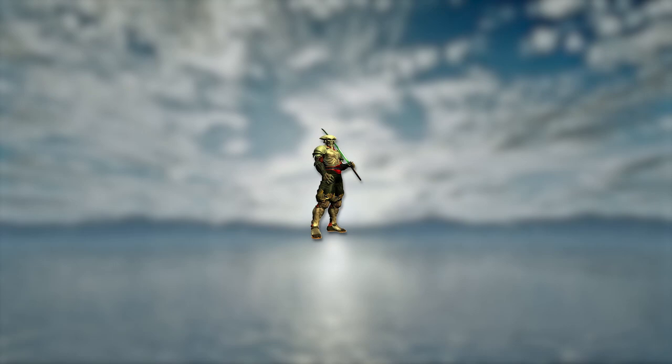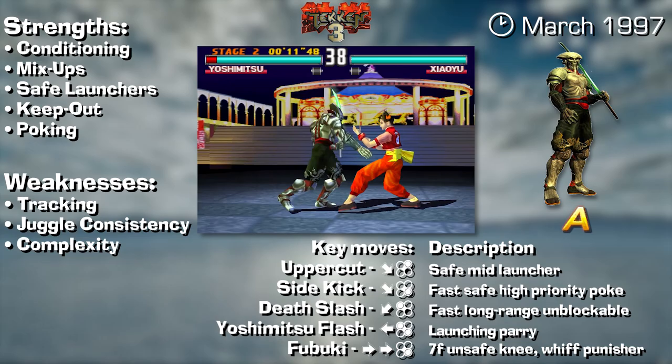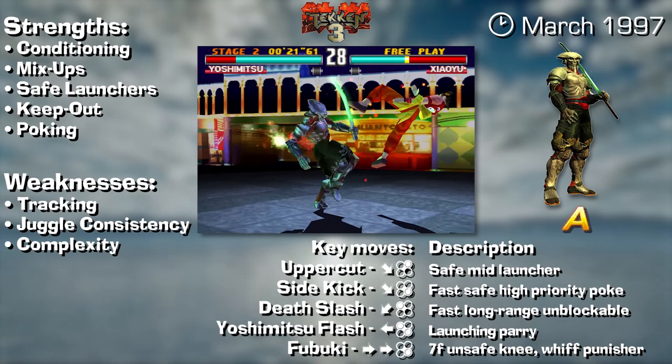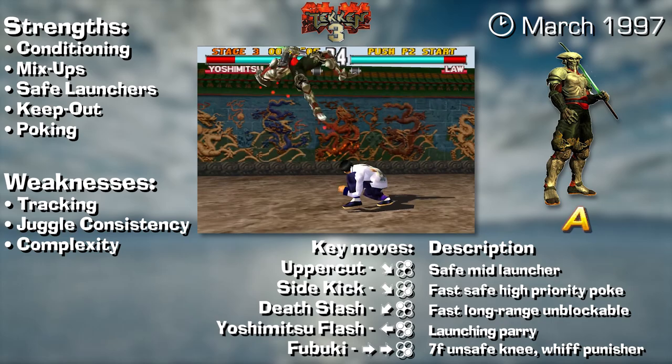In Tekken 3, Yoshi starts to get a little bit unique. He's still got all of his great pokes, mixups and his fantastic df2 launch which now has more range, but all of his new moves are very quirky and take a while to figure out practically. He got the flea stance which can be a really nice juggle filler and tech trap. He got his df1-2 to stone fist string which is perfect to mix up with the door knocker or set up crouch mixups. And he got his iconic flash — a powerful instant launch that acts like a parry. Functionally Yoshi hasn't changed much from Tekken 2 to 3, but his toolkit works really well.